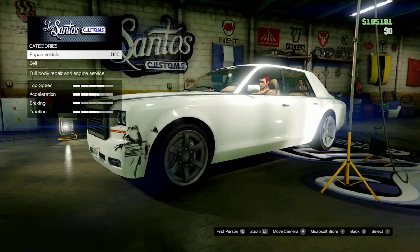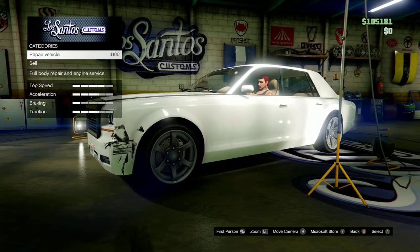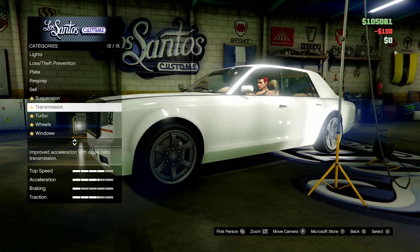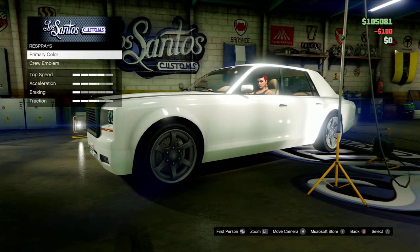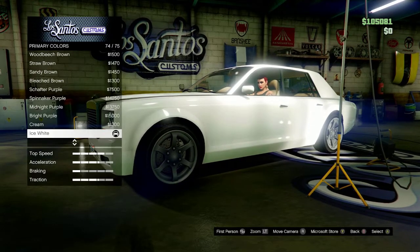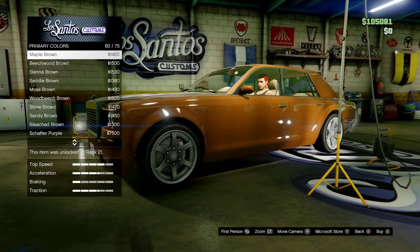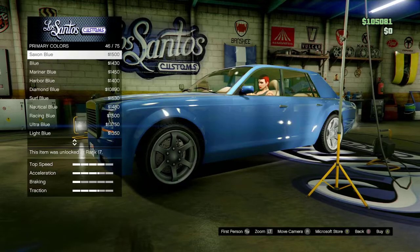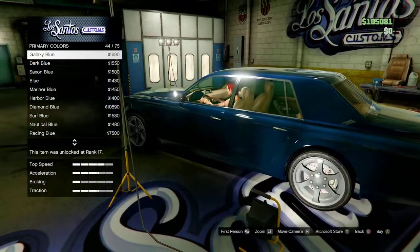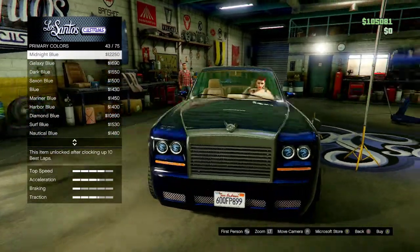Now let me bring up a photo. There's my photo. So for this build, the first thing we're going to do is upgrade the paint. The paint looks to be like dark blue, so that's what I'm going to do. It can be found under the metallic colors — this one will work: galaxy blue or midnight blue. I'm going to use the midnight blue.